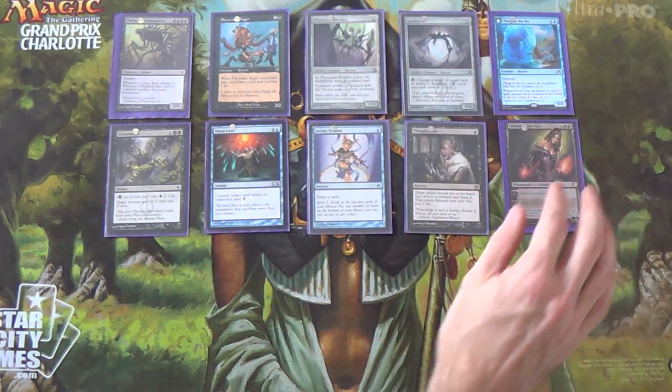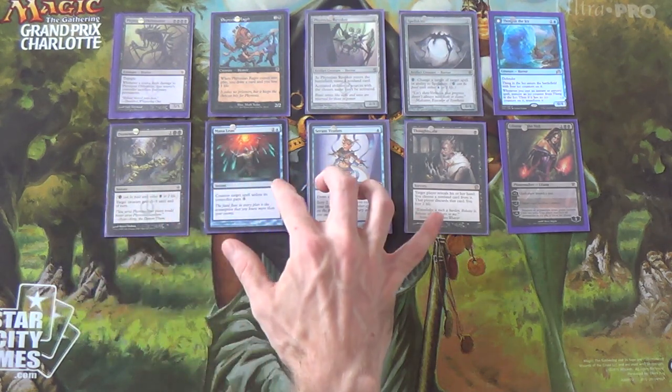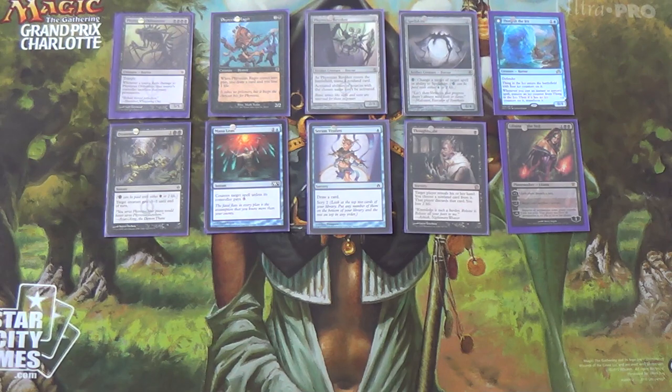I am running 23 lands. If you want to run fewer lands, you can start adding Tasigur — he's not a Horror, but he fits the colors and gives you something to do in the later game, gives you something to do with your graveyard. You could run more Lilianas if you have them, add another Spellskite, add another Thing in the Ice — especially if you're adding more instants and sorceries. Right now we only run 16. Gitaxian Probe might work in this deck — gives you something else to do with Thing in the Ice and lets you play around your opponent's removal.